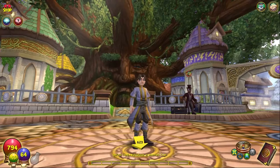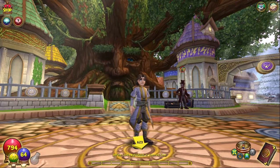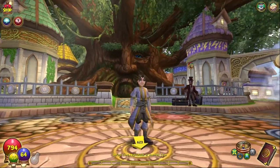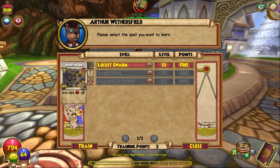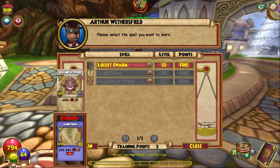Before we get started with the home tour, I reached level 10 off-screen because I was literally that close and I wanted to get it done as soon as possible. I did save the acquiring of the new spell for you guys. The one I'm really excited for is Locust Swarm. I'll be using this throughout the rest of the walkthrough until I've reached Sandstorm, because this is pretty much the best spell I can do at the moment.